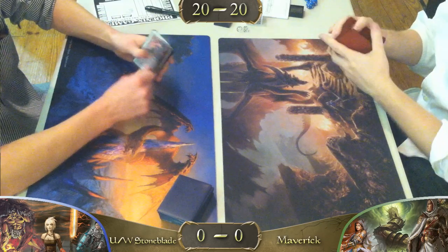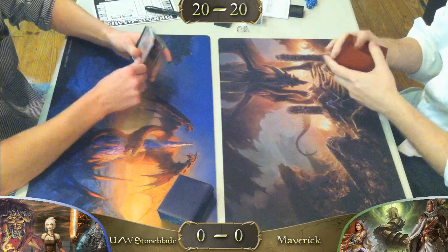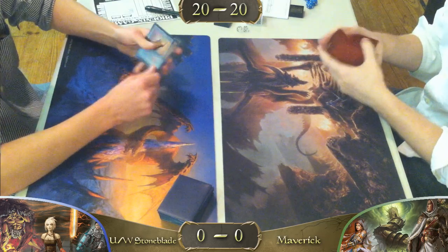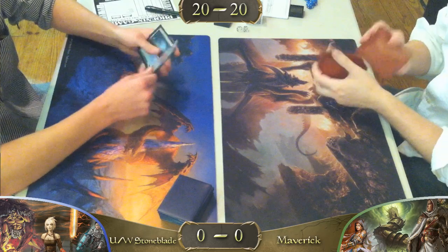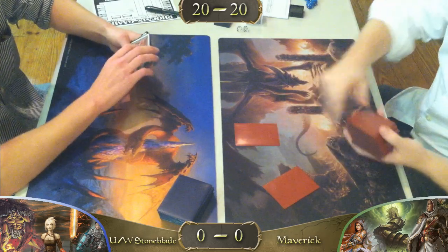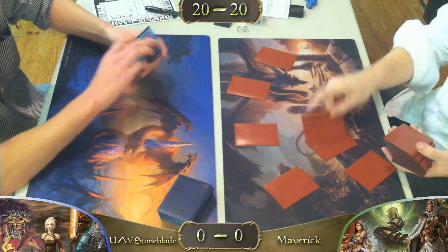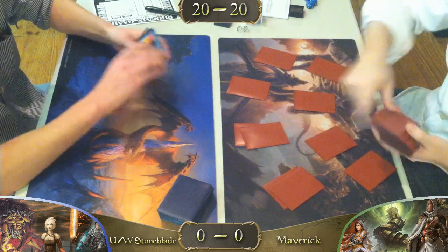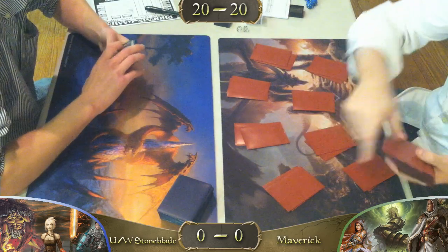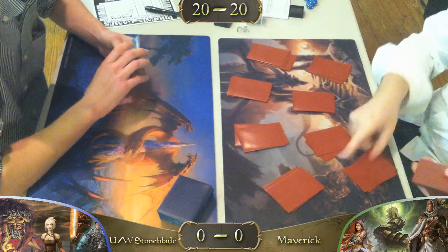It looks like our Maverick player is mulliganing. As far as opening hands for Maverick, what would be optimal against Stoneblade? I think as long as they're leading with a one-drop, they're doing good. A Mother of Runes is very good because it nullifies all future Swords to Plowshares — he either has to waste a Force of Will on it or waste his first Swords, which lets every other creature through.